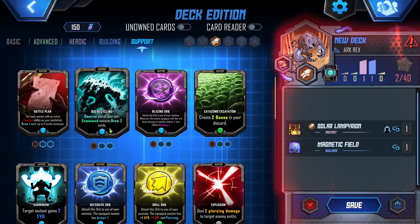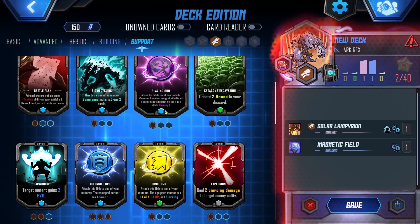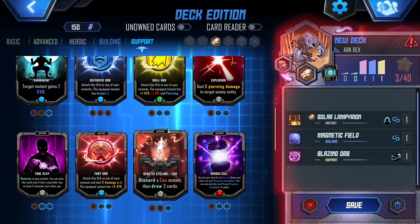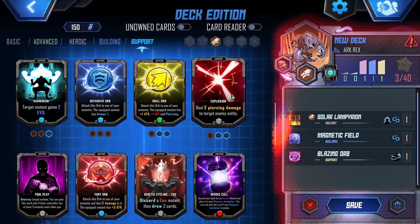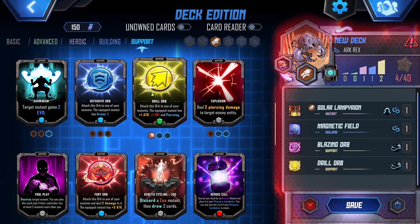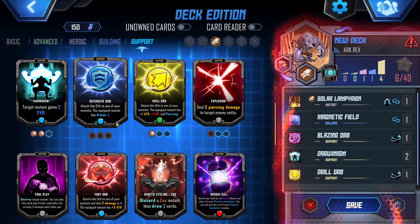Destroy one of your non-summoned mutants, draw two cards. Create Bones. Blazing Orb — two piercing damage to target enemy entity. Drill Orb seems very good. I think Darwinism seems good. Armor could be nice.